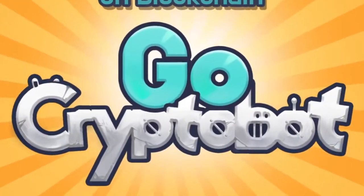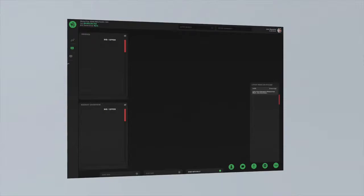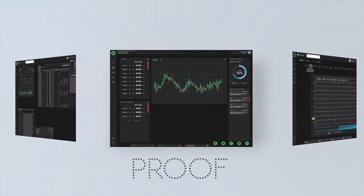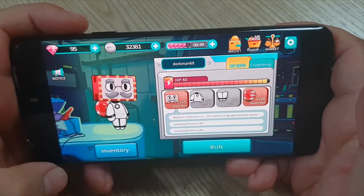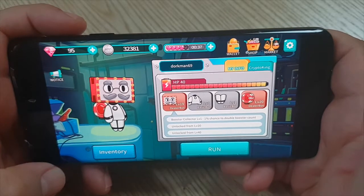On this video of Proof of Make we will be talking about GoCryptoBot, a runner game for cell phones on the Ethereum network that was made here in Korea by a company called Codebox. I'm sitting here with Mike and we're taking a look at GoCryptoBot.